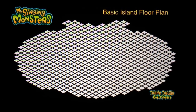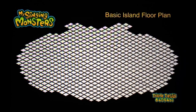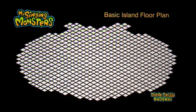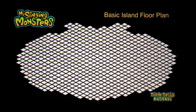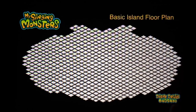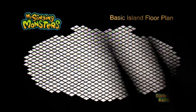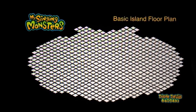This is the basic floorplan for most of the islands — it may vary slightly for the Sugarbush Island but it's pretty accurate for most. You can print this or put it on your device and draw on it to create letters anywhere you want in your island plan, moving your monsters accordingly to get them out of the way.